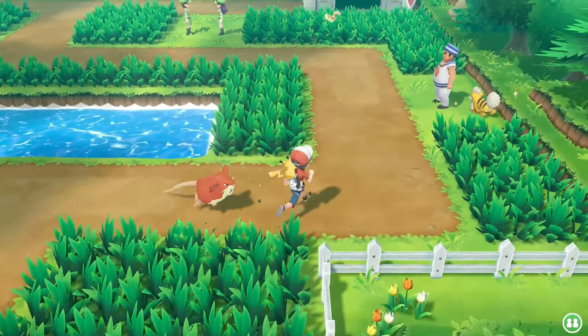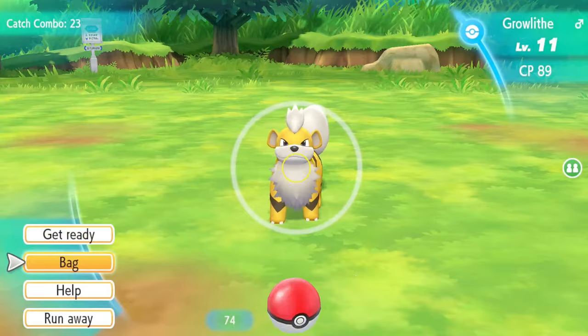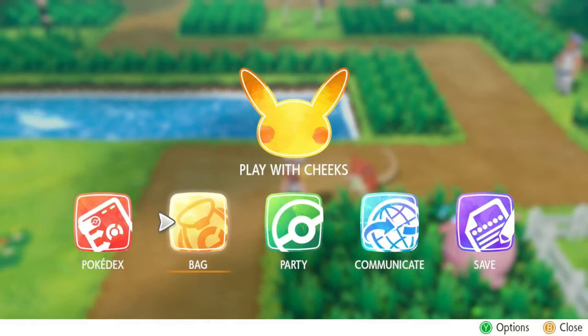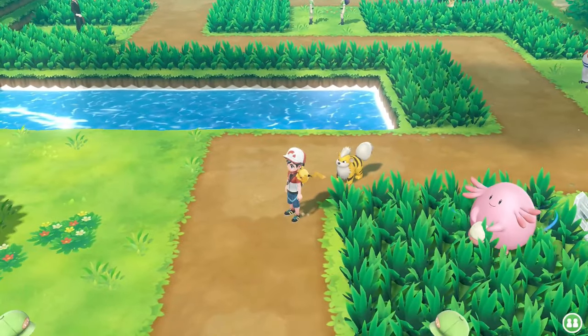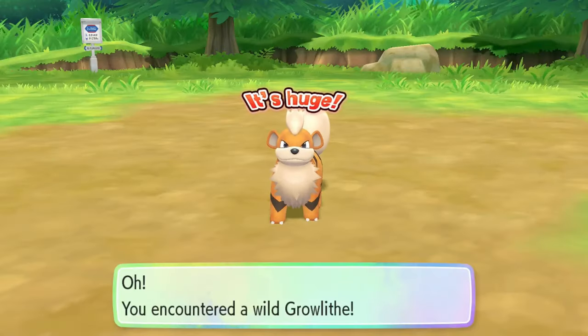However, I did not expect this — I somehow managed to get a shiny Growlithe at only a 23 catch combo. This is extremely rare, and I cannot believe the first three shinies of my six shiny Pokémon team have all been extremely easy to get. Olive then evolved into shiny Raticate, which is a good shiny — I like the darker tones of red. After seeing my yellow dog in the overworld, I named it Russell, then continued comboing because Russell was extremely low leveled compared to the rest of the team.